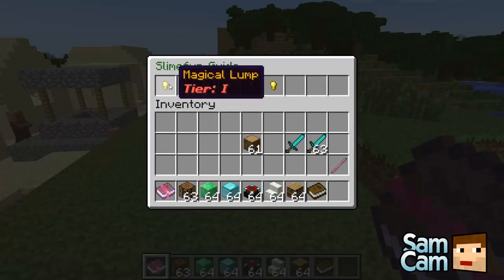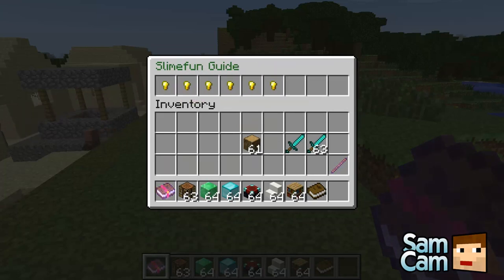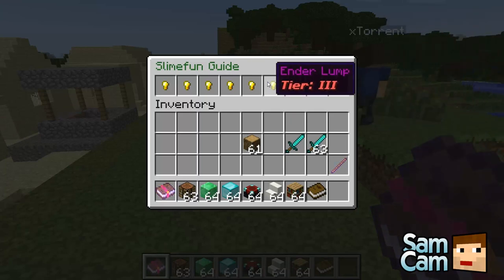There are also lumps and magic — magical lumps. I'm not actually sure what the magical lumps are. Oh yeah, you make different tiers and I think they craft differently. So you needed loads of the magical lumps to make the compass.